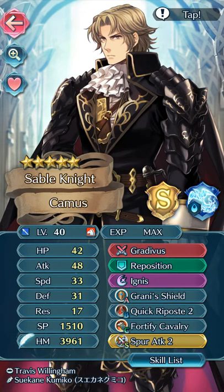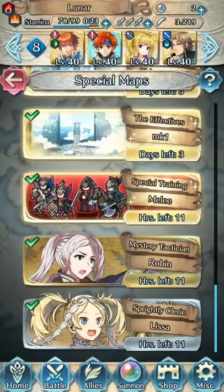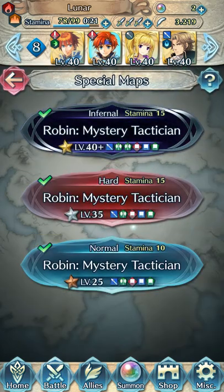At slot 4, we have the Saizo or Kamus. With Gradivus, Reposition, Ignis, Grani's Shield, Quick Riposte 2, 45 Cavalry and Spur Attack 2. I have to do it like this, because my Camus doesn't have Grani's Shield on hand.